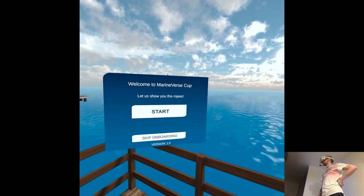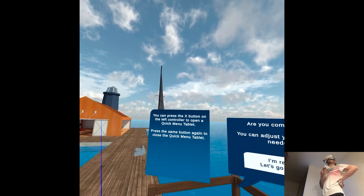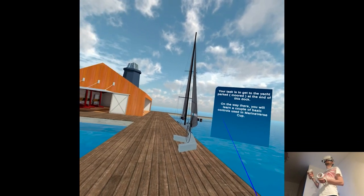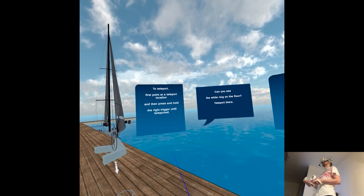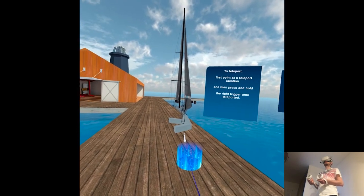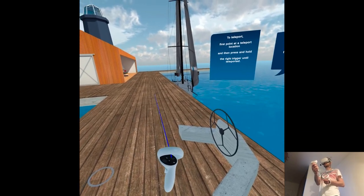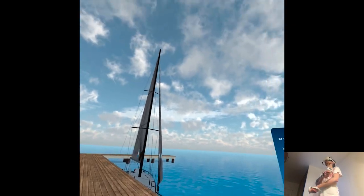Let's go sailing! Welcome to Marineverse Cup — let us show you the ropes. I guess that's a tutorial. Let's get ready for sailing. Your task is to get to the yacht parked moored at the end of this dock. To teleport, first point at a teleport location, then press and hold the right trigger until teleported. So no smooth locomotion. You can't even teleport to anywhere — just to designated spots.